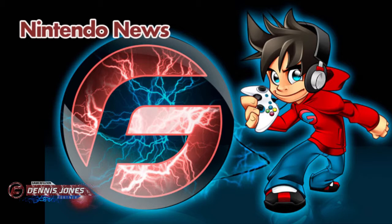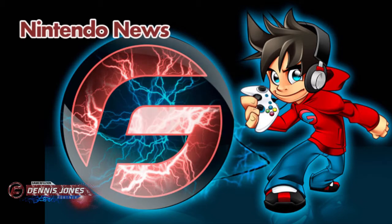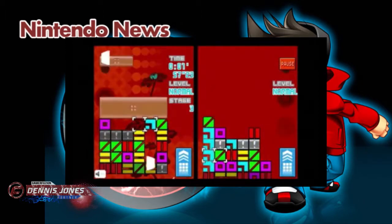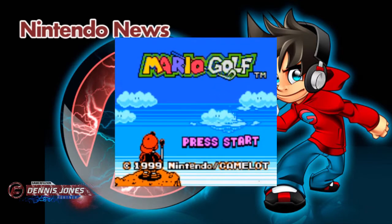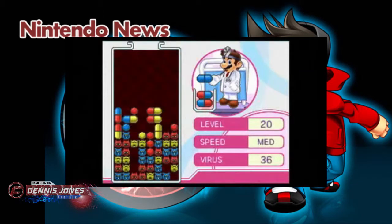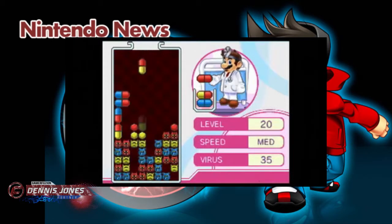First off, let's start with the Nintendo 3DS titles. You have Nintendo Baseball, which is basically the original Game Boy baseball game. Next you have Puzzle League Express, where you're swapping tiles in a regular puzzle-type game. There's also the original Game Boy Mario Golf available through the eShop. And Dr. Mario Express is also there — that's probably the most exciting game for the Nintendo 3DS virtual console available through the Club Nintendo reward system.